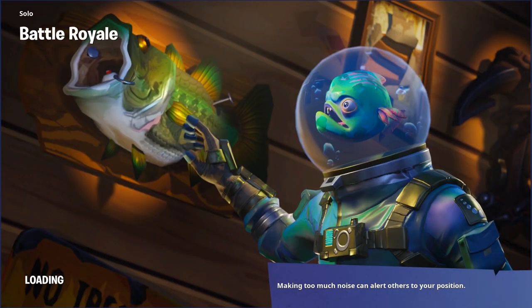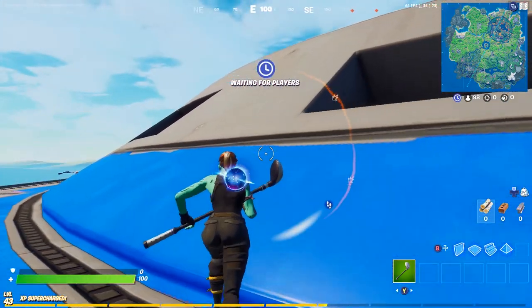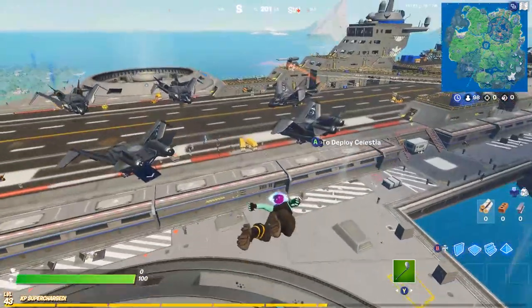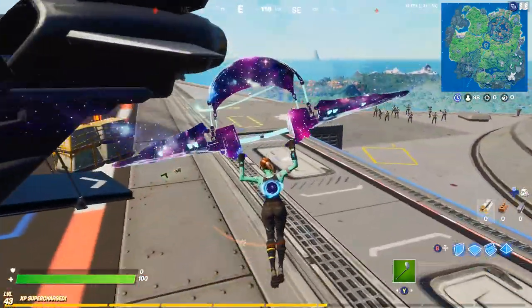Fortnite just updated, so there may be some lag or delay — that is usually normal after an update. It does take a few runs of the game to get no delay, even other players run into that problem after Fortnite updates. We're going to jump into a playground match after this quick match. As of right now we are getting about 70 to 80 frames give or take.